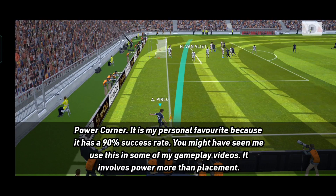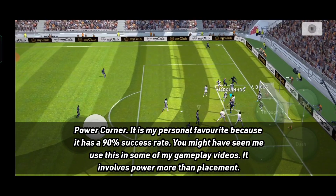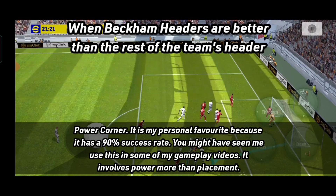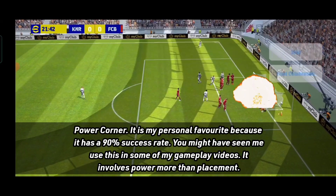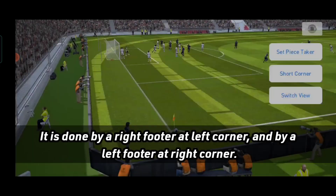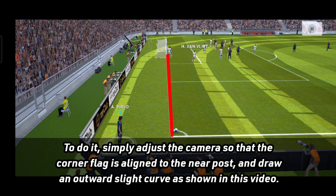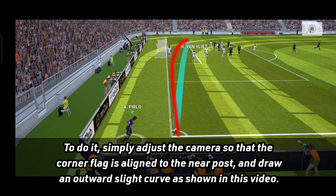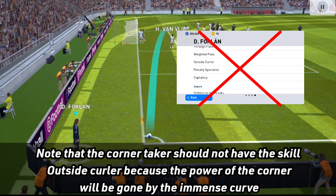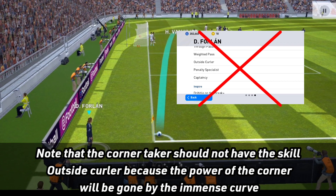Type number 4: Power corner. It is my personal favorite because it has a 90% success rate. You might have seen me use this in some of my gameplay videos. It involves power more than placement. It is done by a right footer at left corner and by a left footer at right corner. To do it, simply adjust the camera so that the corner flag is aligned to the near post, and draw an outward slight curve as shown in this video. Note that the corner taker should not have the skill 'outside curler,' because the power of the corner will be gone by the immense curve.